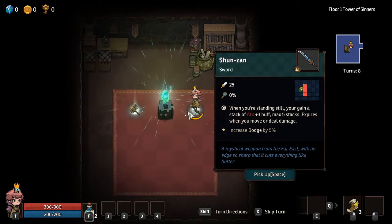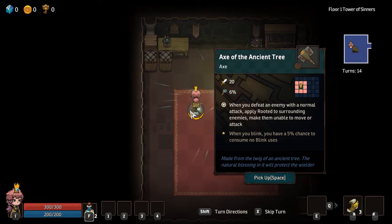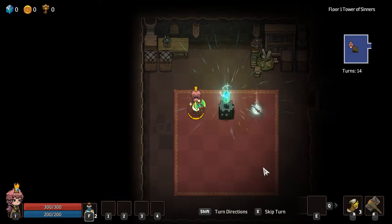Let's go with the Shoes On sword. When you're standing still, you gain a stack of Attack 3 Explorers. The Ancient Tree Axe - when you defeat an enemy with a normal attack, apply Rooted. That is so good. Let's pick that up.